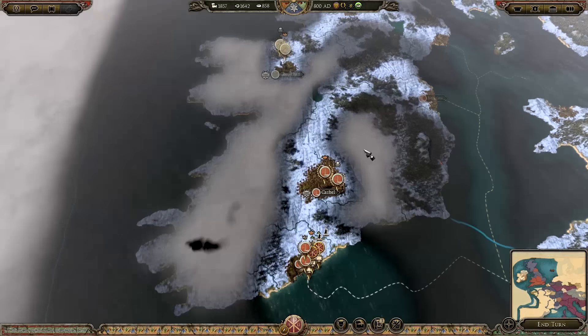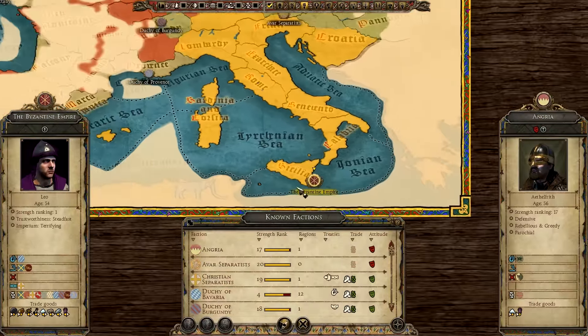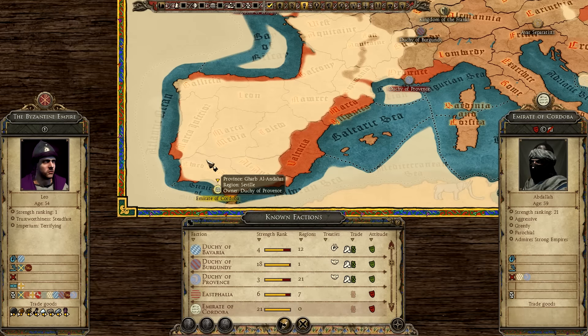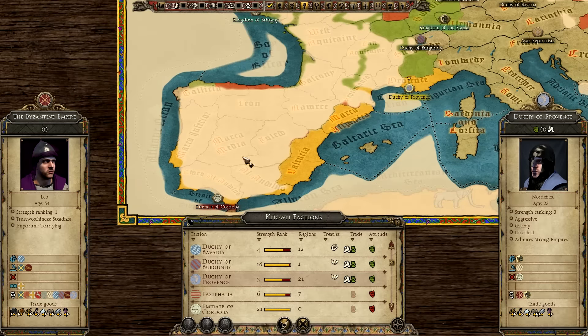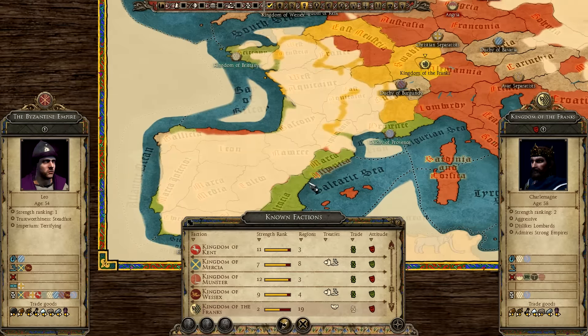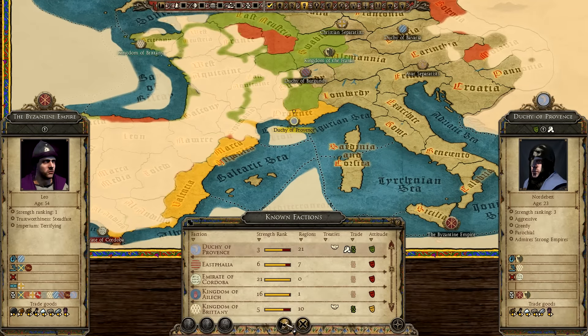We're gonna be taking Ireland in this part and hopefully can take the entirety of it. Now let's recap the world and the major factions. I did say I was going to go down and fight the Emirate of Cordoba - god damn it, the Emirate of Cordoba evades us again. Look at his mask, that looks really cool. The Duchy of Provence is incredibly aggressive in this campaign and has actually taken the entirety of Iberia. Brittany has taken the northern half, and obviously the Franks have a triple-way alliance with them.